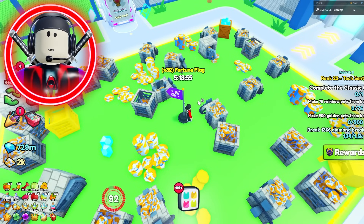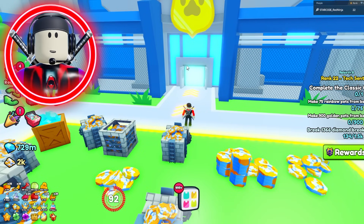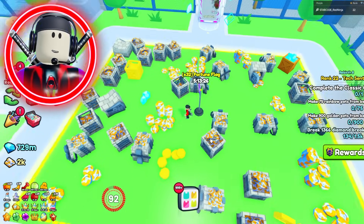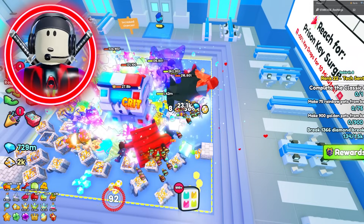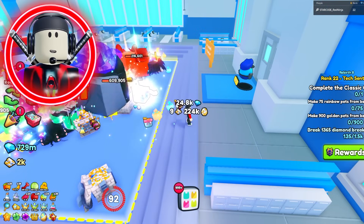Another thing people were bummed about — and I didn't experience this myself since I was always inside the police HQ — is that mini chests were not spawning. I've seen this reported by several different people. If you're trying to complete rank quests that require breaking mini chests to pass a rank, this was a big problem. Let me know if you guys noticed that bug as well, because that would be a major issue for anyone grinding out rank quests.